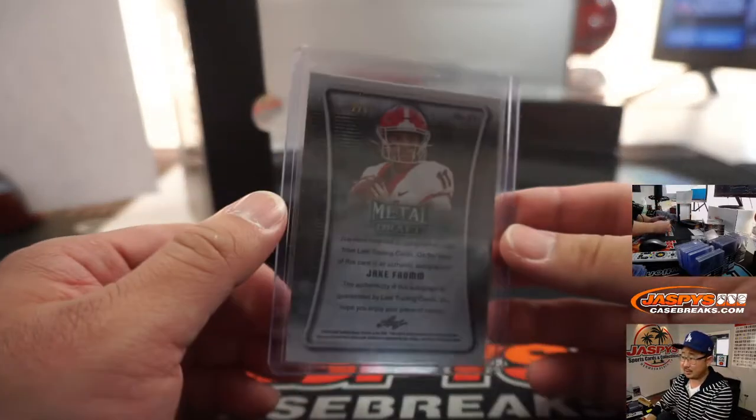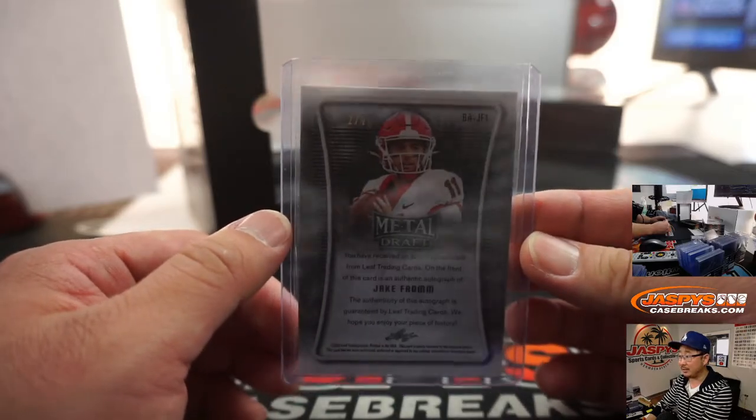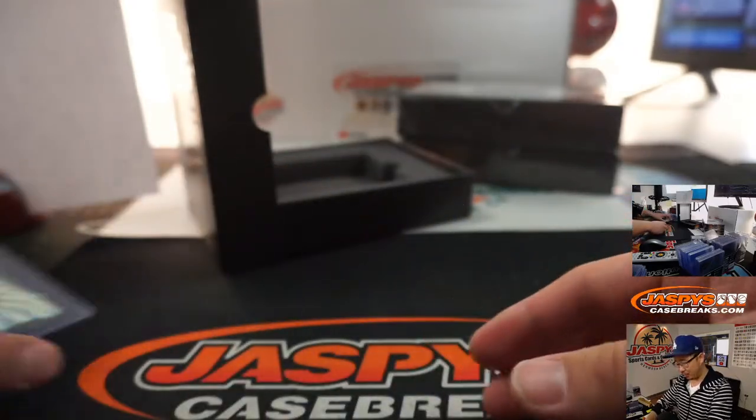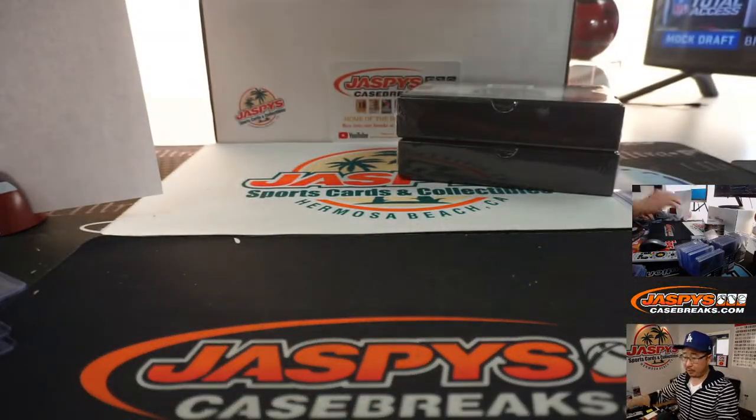And there's Jake Fromm — a nice one for Kevin Sullivan, number 2. A couple quarterbacks in this break for you, man, that's nice. A couple more to go.